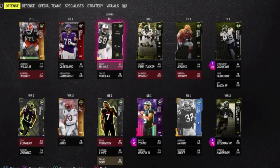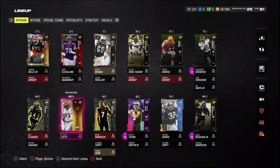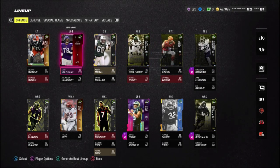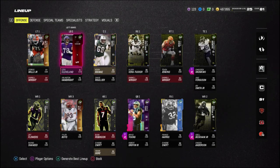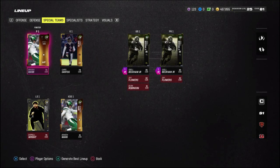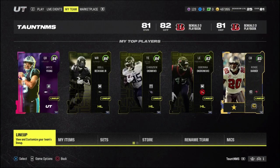We're now an 81 overall. The offense is coming together nicely — we still need a wide receiver three and a left tackle, but we got a left guard upgrade from that pack and also upgraded Kevin Mawae. For the defense, Reggie White is a huge addition. For special teams, we got a punter and kicker upgrade, which is huge.